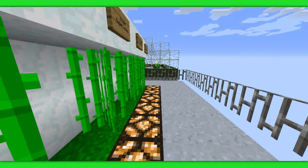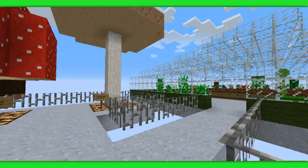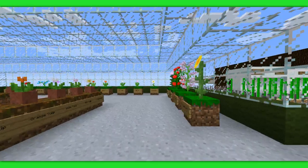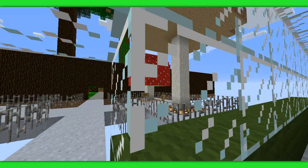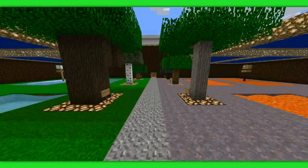Sugar cane now looks like a bright, good shade — exactly the same, which is good. Mushrooms look the same. For plants, grass is all the same shade now, which I like personally — the grass itself. Dirt is the same. Mobs look exactly the same as default, so we don't need to go through all that.